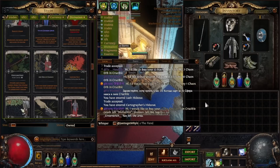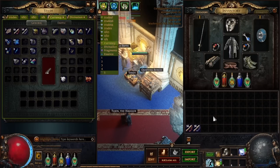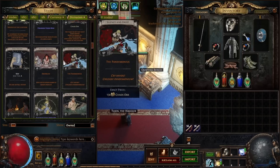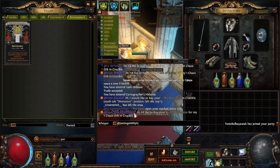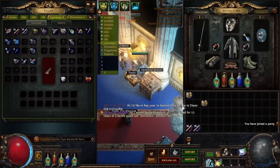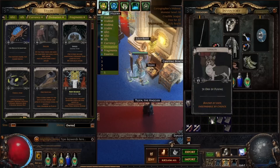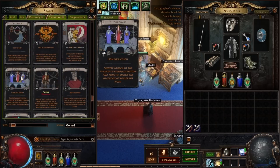The best way I've found to open stacked decks is by putting a 10-stack alone with nine empty squares around it, then right-click dropping into those nine squares and right-click dropping the last one in the center. Then you control-click them with the divination card tab having affinity turned on. You will need a divination card tab for this to work because you will get a tremendous amount of divination cards and you simply cannot do this without that tab.